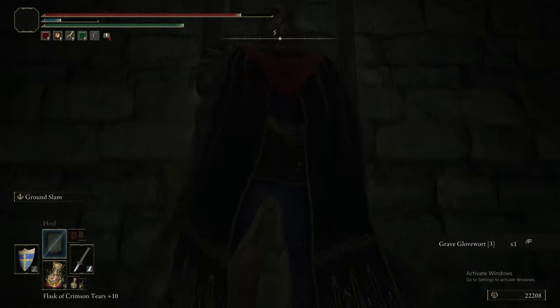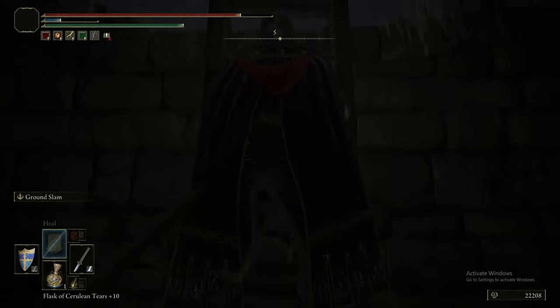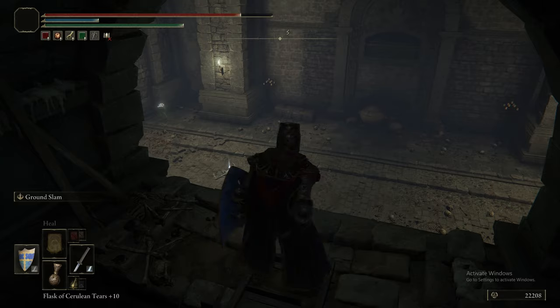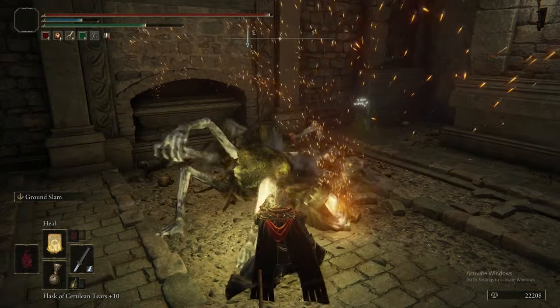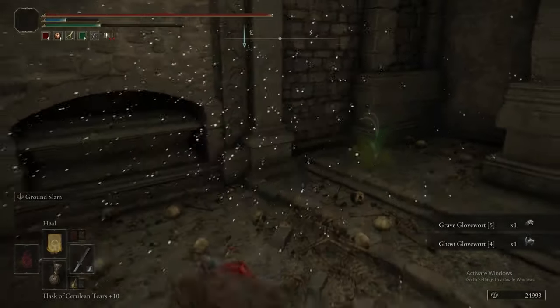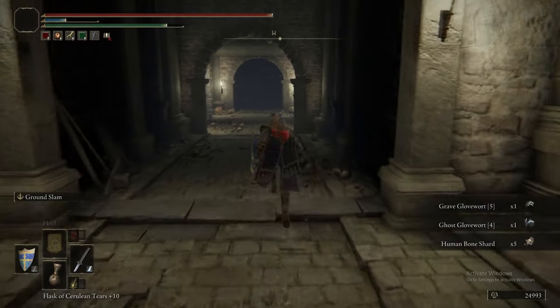We're avoiding enemies, grabbing the Grave Glovewort, and heading up a ladder to a little secret section. This Hero's Grave is fairly involved. A Revenant shows up so we just spam Heal — we don't fight these things even once in this guide; it's just not worth it. This enemy is the key to open the door to the boss: grab all the items in its room, lead it outside, lead it off the ledge to one of those rings of light.